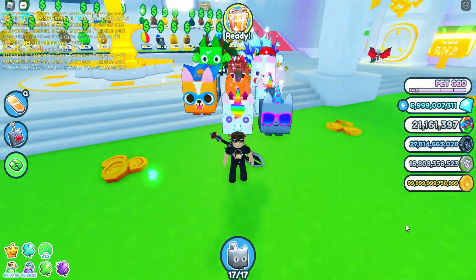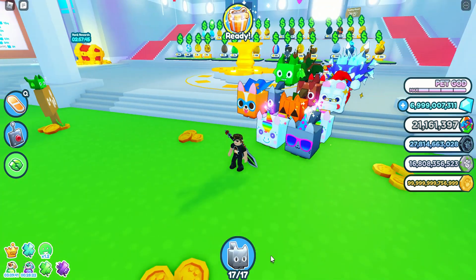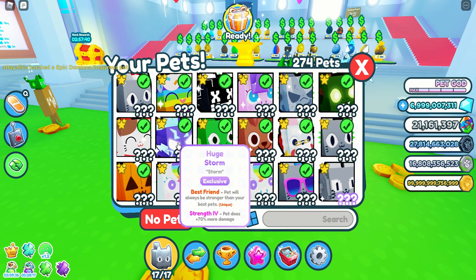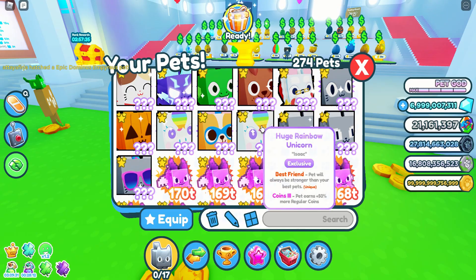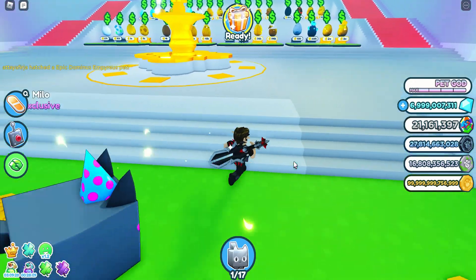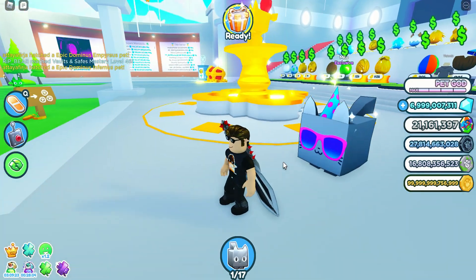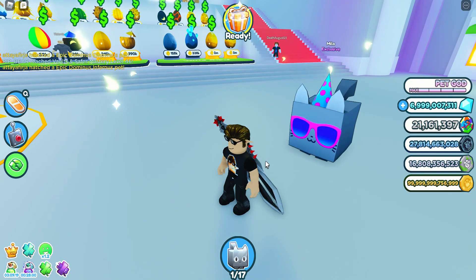So I was really unlucky in opening the anniversary gift. But what I'm going to do is equip that one only. You just need to know the pet and then equip the anniversary party cat. So I guess that's all for our quick video. I just wanted to check out the newest update here in Pet Simulator X Roblox game.